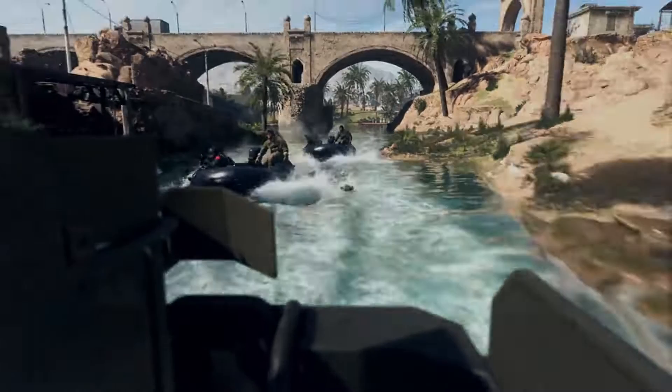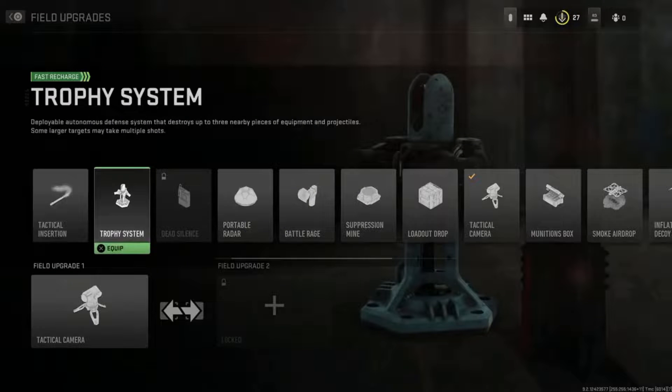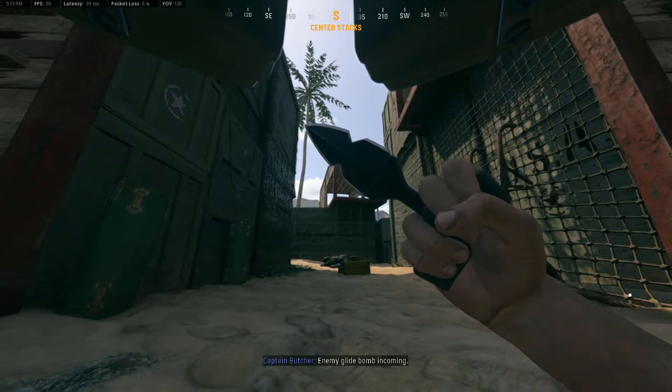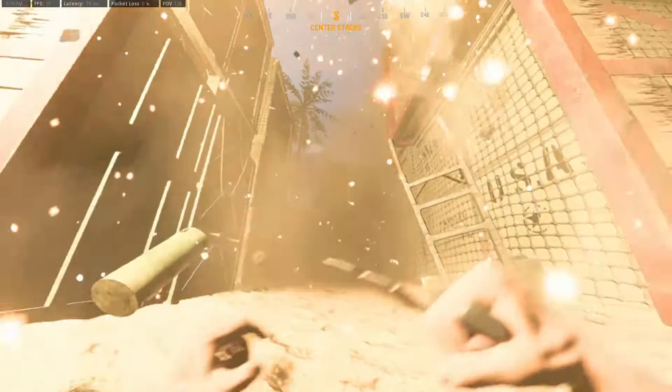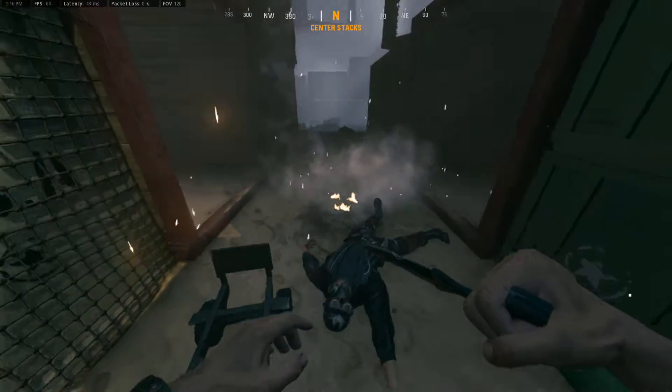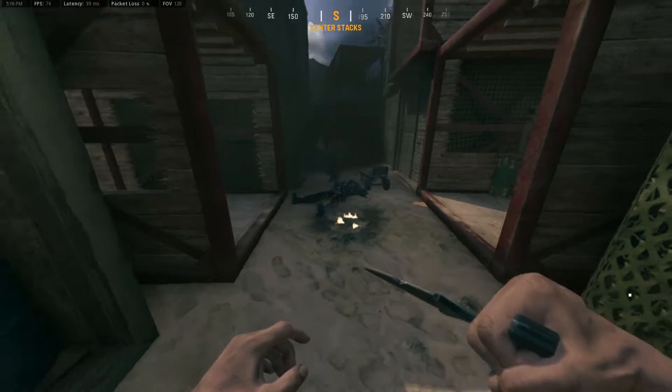Something else I'd like to mention is the description of the trophy system. It says that larger targets may take multiple shots. I assume this means that if the trophy has a limited number of intercepts — let's say four — it'll take two to take down a rocket, but one for a regular grenade. What's interesting is I talked about something similar happening in Vanguard, as you're surprisingly able to survive a glide bomb with the trophy, but it's hard to tell whether the trophy destroyed it or just took the brunt of the blast.